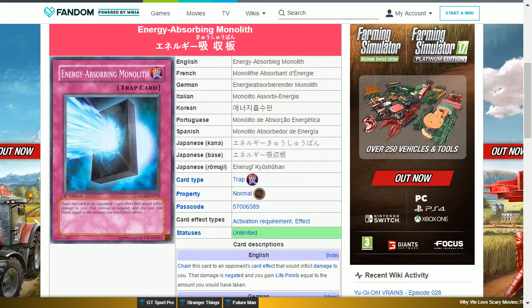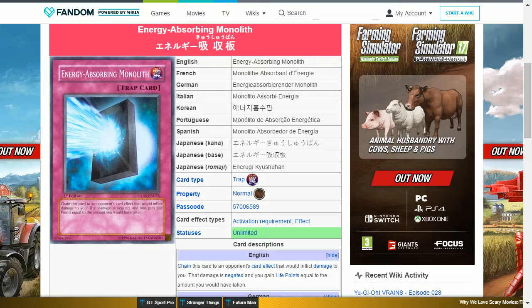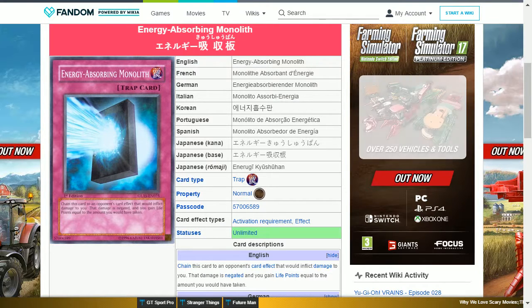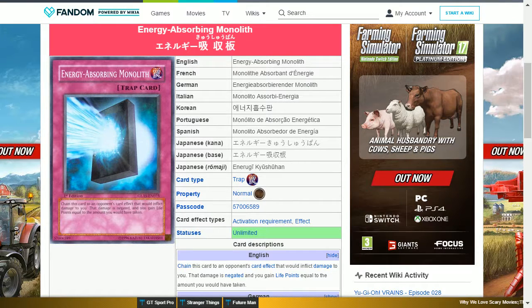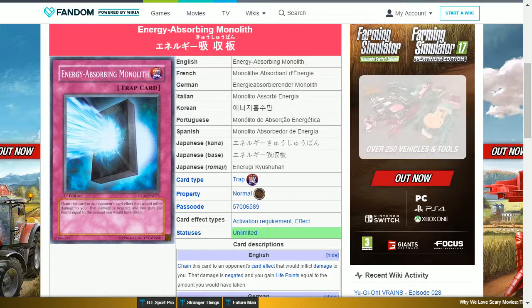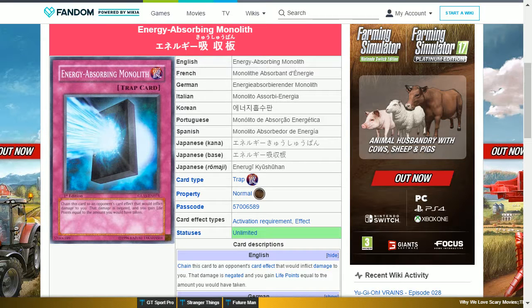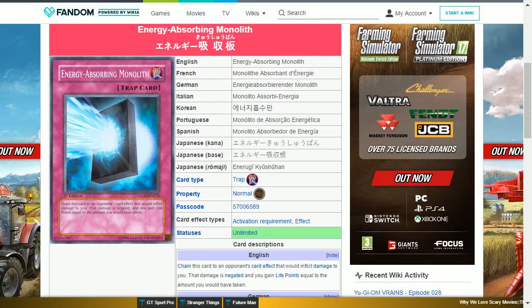So what do you guys think about the loss of these cards? Are there any that you are currently missing, or does this give Konami the opportunity to release more variety of cards with the card trader feature in the future? Remember, you have until December 7th to get the old versions if you are missing any. Leave your comments down below, like the video if you enjoyed it, subscribe, click the bell for notifications, and as always, thank you for taking the time to watch this video.